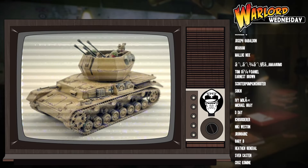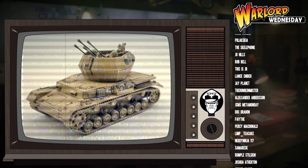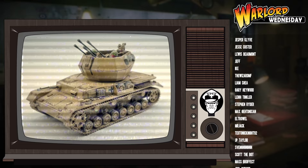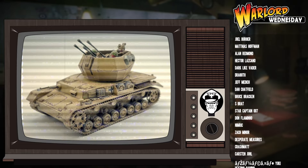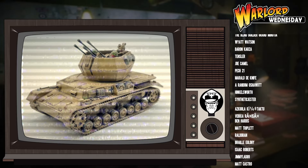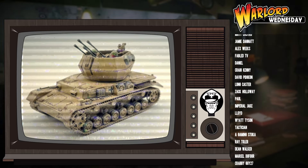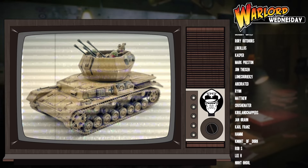Then we get to the special rules. The first one is flak. This allows you to drive off incoming planes, typically those that have been called in by an air observer. With the amount of light autocannons this thing has, you should reliably stop any plane from making a successful attack run, especially combined with the fact that a lot of German vehicles also get pintle-mounted MMGs, which can contribute to the flak storm you can throw into the air.